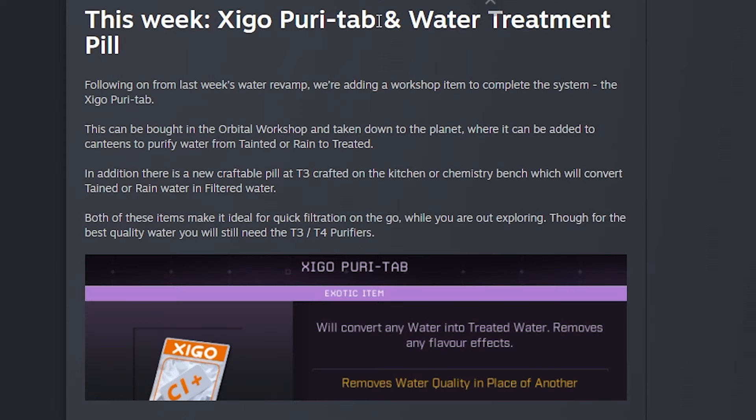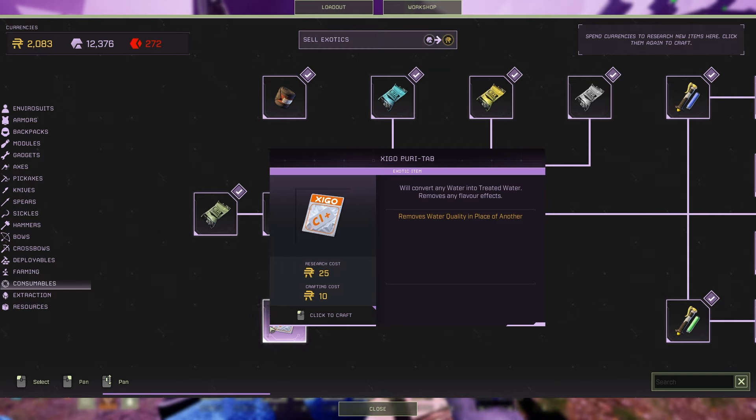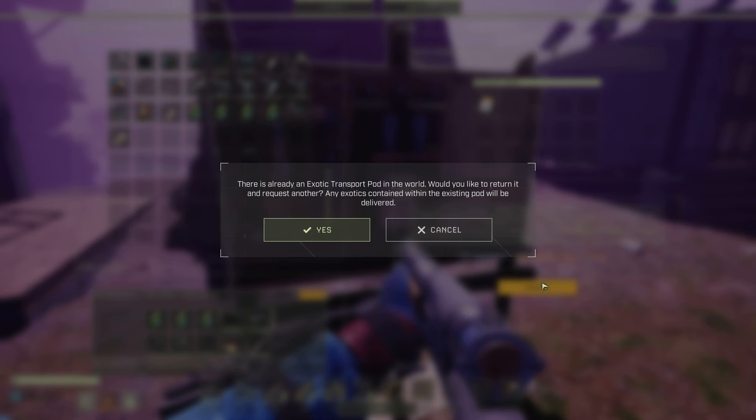This week we also get the Chigo PuriTab, a water treatment pill following last week's water revamp. They've added a workshop item to complete the system — the Chigo PuriTab. You can buy this in the orbital workshop and take it down to the planet; it can be used to purify water from tainted or rain to treated. There are also new craftable pills at tier 3, crafted in the kitchen or chemistry bench, which will convert tainted or rain water to filtered water. Under the consumables tab you'll see the Chigo tabs, researched for 25 Ren and crafted for 10 Ren.